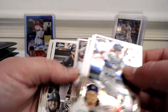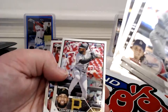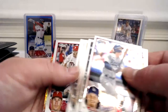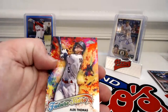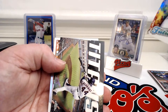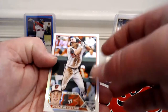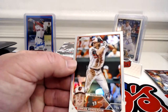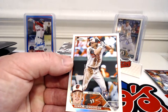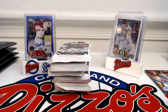James Outman rookie, Joey Meneses, Bo Naylor, Robbie Ray, Suzuki, Lenin Sosa, Manny, Cannon, JT Realmuto, Alec Thomas. Future Stars — Yordan Alvarez and Gunnar Henderson refractor, pretty well centered too — nice rookie refractor there.